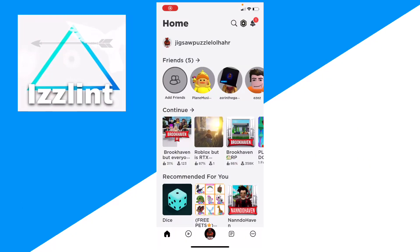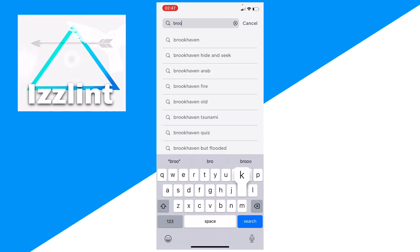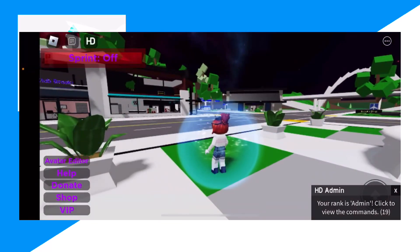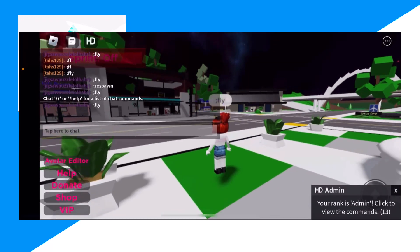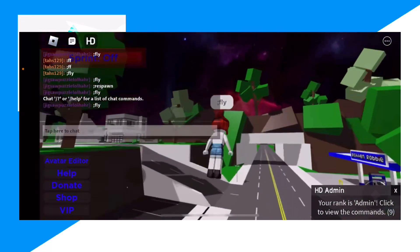First, go over to Roblox, click on Games, then type up 'brookhaven admin' and click on the first one. Click play. From here, click on chat, click on commands, type up 'fly,' and as you can see you can now become an admin.